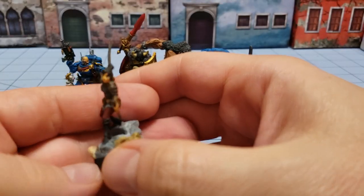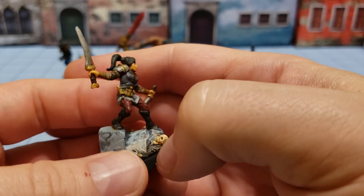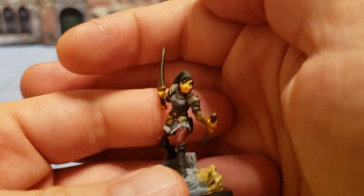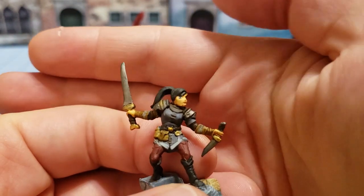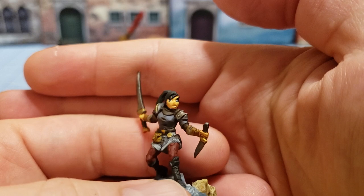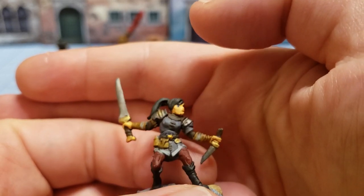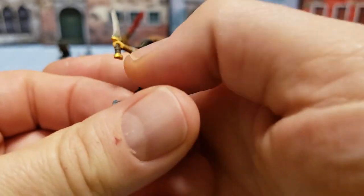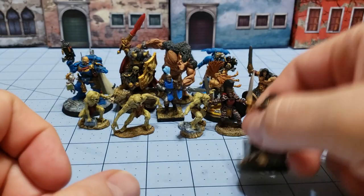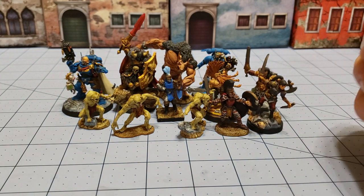Another female Reaper figure — I want to say she was from the Dragons Don't Share set, I could be wrong. I like the scenic base. She had no real facial detail definition, so I just kind of winged it. From a forward look you can't really tell her eyes; I tried to actually do the eyelash area but it just didn't come out that well. I do like her though — she's obviously a nice generic thief. I tried to bring out some highlighted details; whether I succeeded or not, that's up to debate.